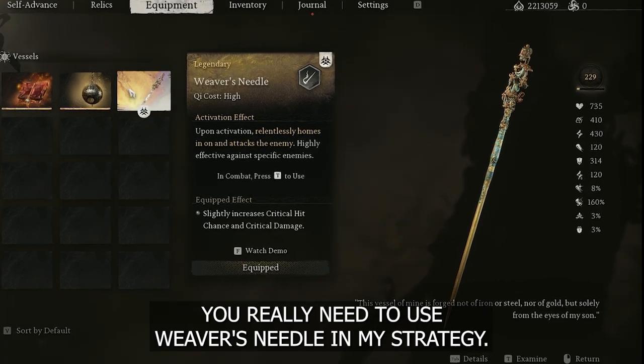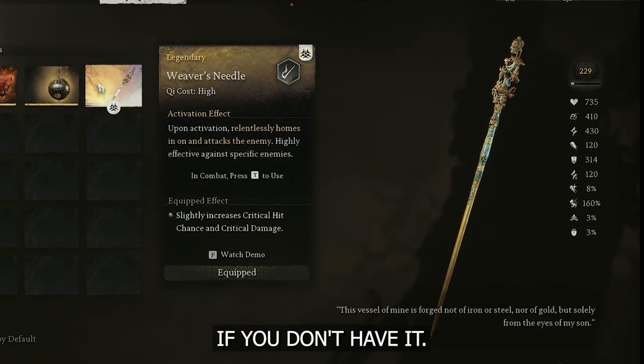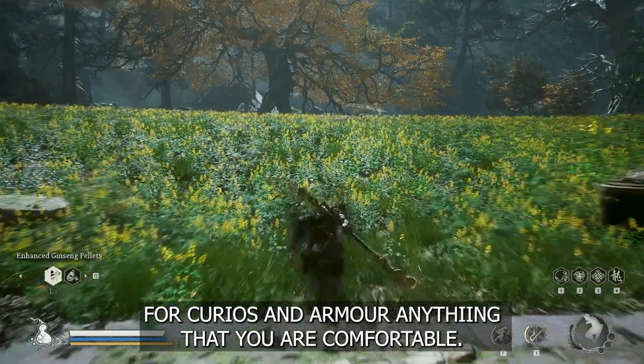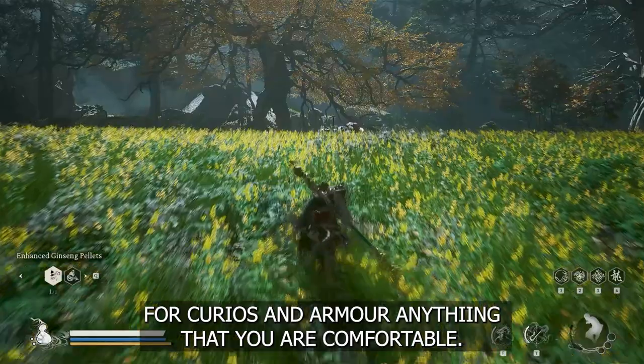For Vessel, you really need to use reverse needle in my strategy. If you don't have it, there's a link below in the description for how to find it. Next for Curious armor, anything that you are comfortable with is fine.